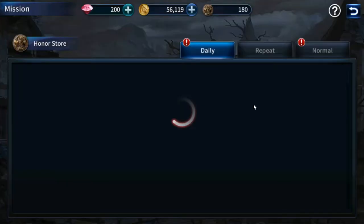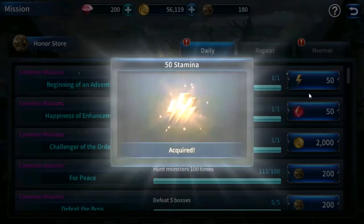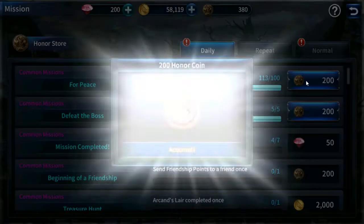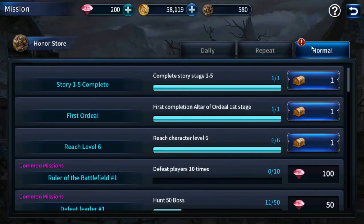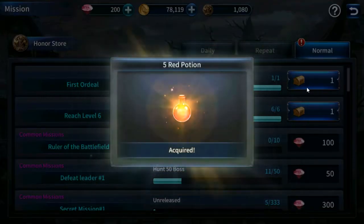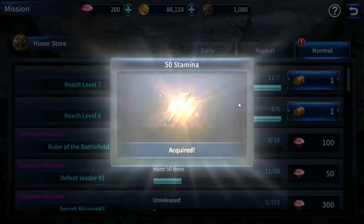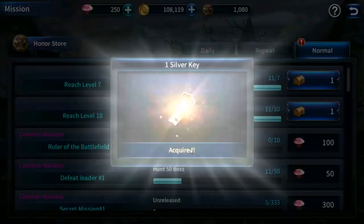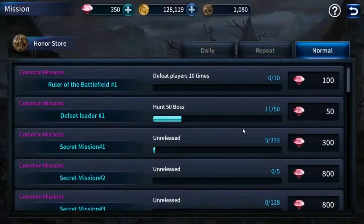Now we have our missions here too. Seems like we've finished quite a bit, to be honest. I'm still sitting here wondering what the hell honor points are. So now we have Kuzumbos. Holy crap, we're getting a lot from just leveling.